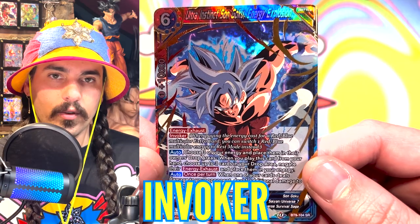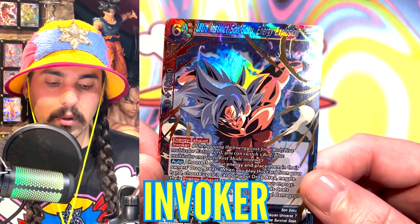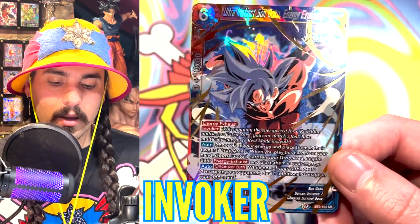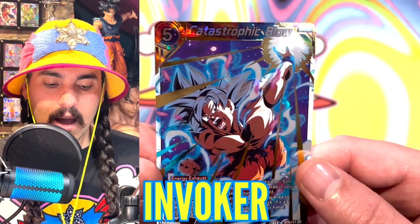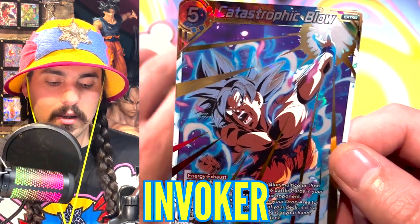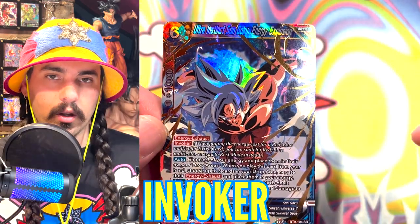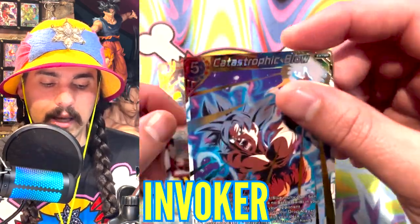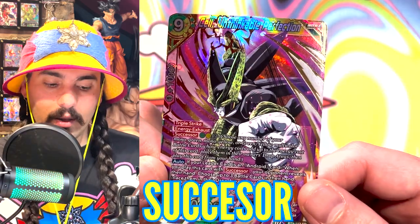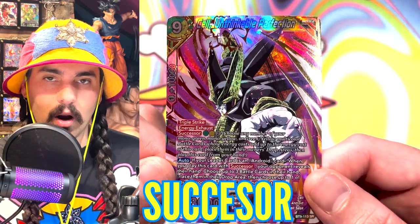Invoker says when this card is in play, instead of paying the full energy cost for a multicolor red blue extra card, I can use one red blue energy to pay for that card while a card with Invoker is in play. Here's an example of a card that's a five energy red blue extra card — instead of paying five energy for this, if I had the Invoker card in play, I could use one multicolor red blue energy and play this card for one energy and resolve the skill.